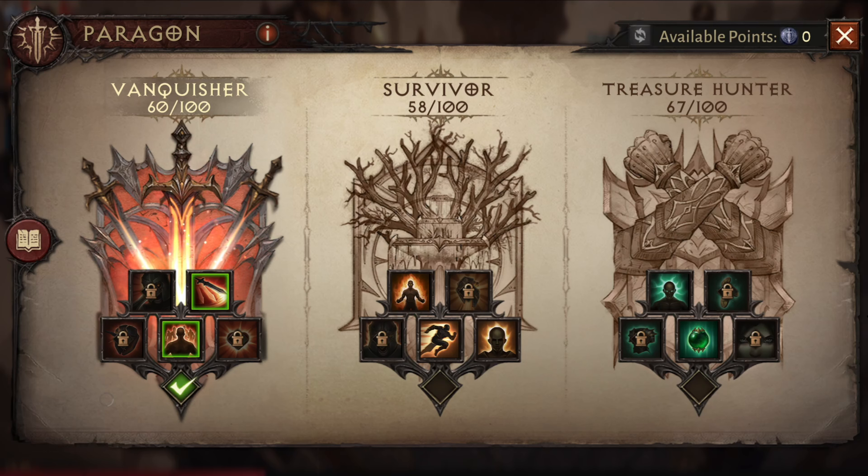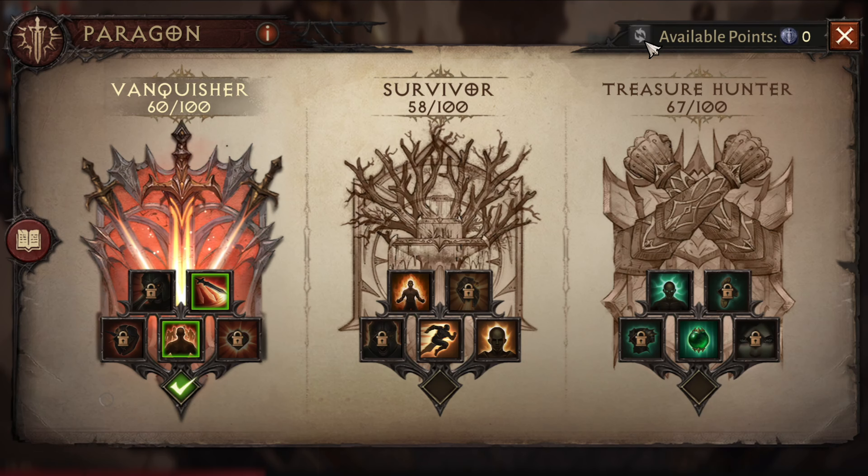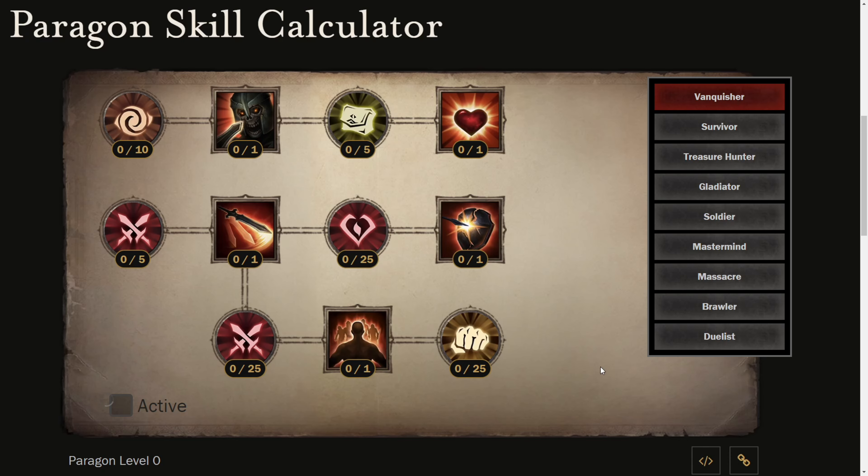Hello guys, it's Megan. Today I'm going to show you my current paragon build for Season 10. I am still on cooldown, so I'm going to use the paragon skill calculator on wowhead.com. We are going to use Vanquisher for player versus environment and Gladiator for player versus player. The others we will just get the attributes.